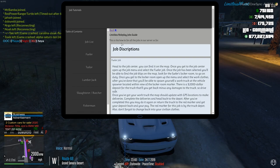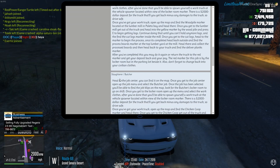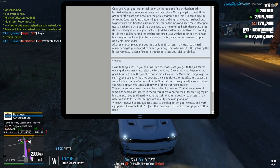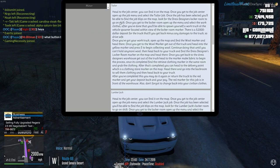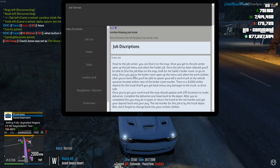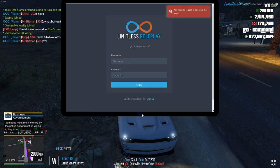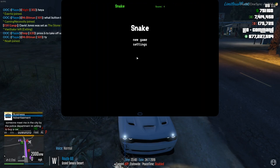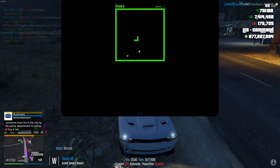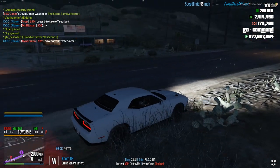Job tutorials and job descriptions are in the tablet — this is how you'll find jobs. We have a jobs list: fueler, tailor, lumberjack, slaughter butcher, fisherman, miner, mechanic (mechanic you actually have to apply for now, so you won't be able to get that right away). It will tell you all the jobs and where you can go to start them. The CAD can also be accessed via the tablet — log in with your username and password. There are also 10 codes for police, and a little game of Snake if you ever get bored.